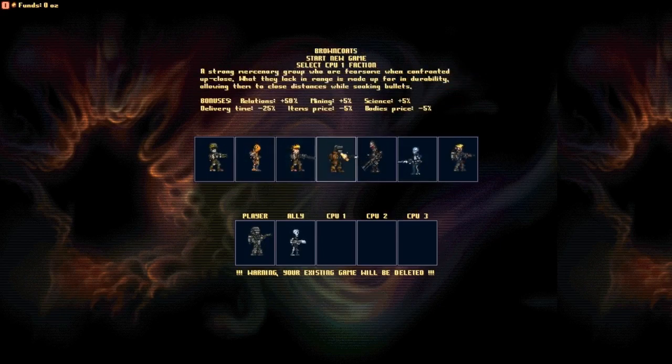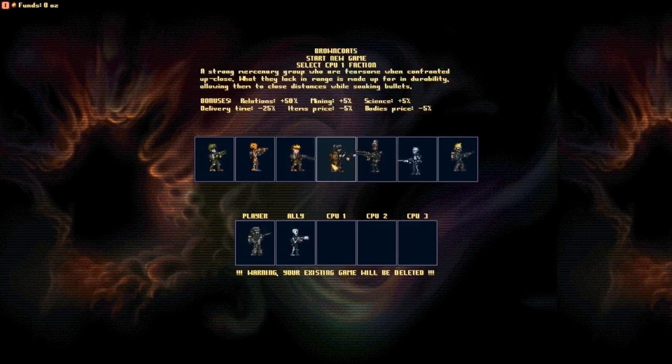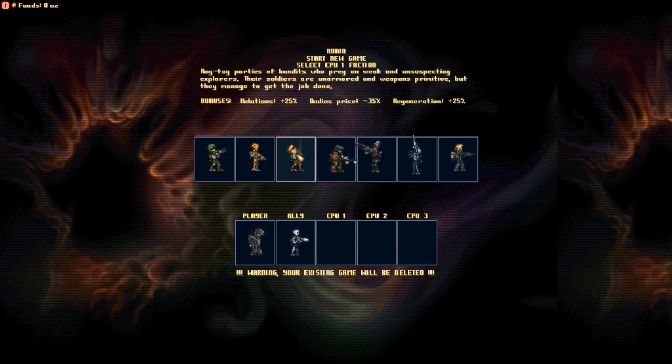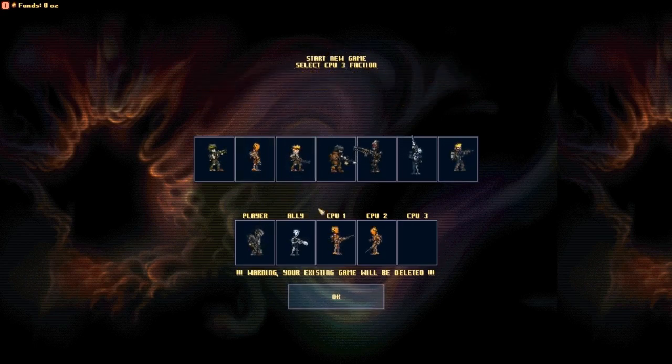As for enemies, I've gone against browncoats before and they really do leave a mark. After a while though, my units will hopefully get stronger, conquer a lot of land, and eventually take over. Let's go against the ronins and dummies. I think I might be up against two enemy factions — let's start.